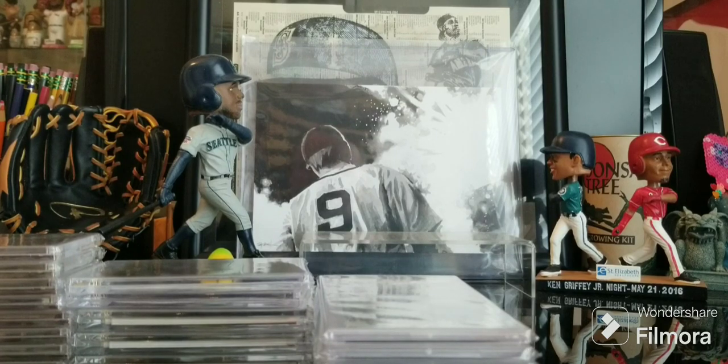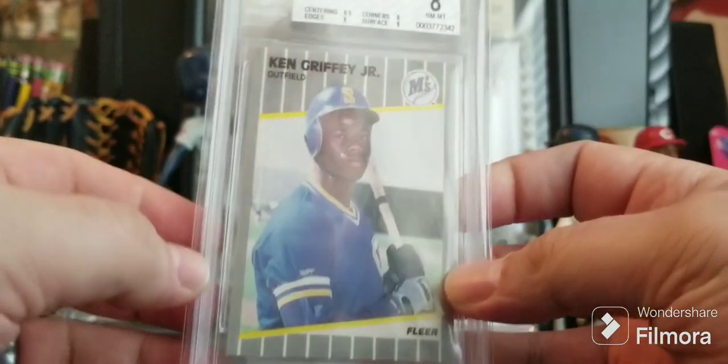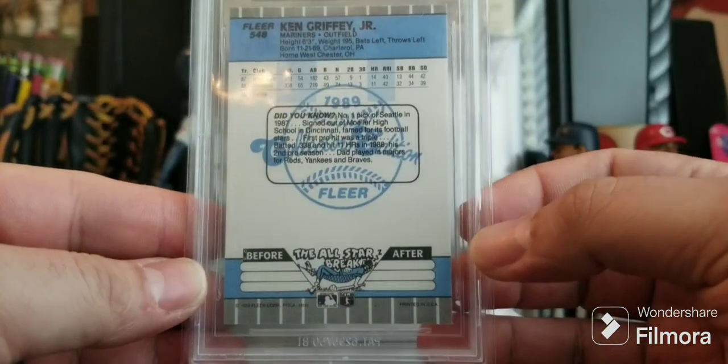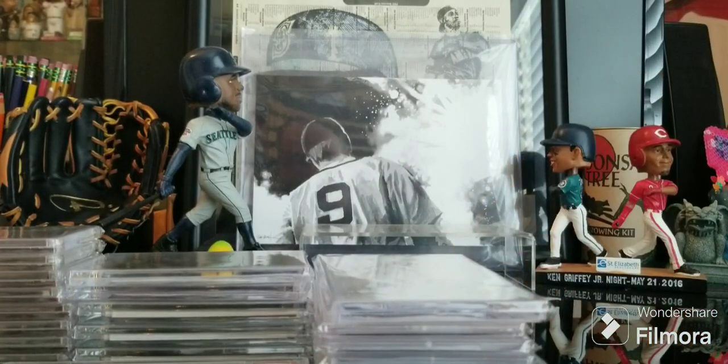This one — I never got a Tiffany Topps Traded and I never got a Bowman Tiffany rookie, and their prices are really high so who knows if I ever will. So I had to get something, and I was able to pick up the 89 Fleer Glossy. This one's in a Beckett holder — it's an 8 — but I just really wanted to get an example of the card, so I was excited to add that one.